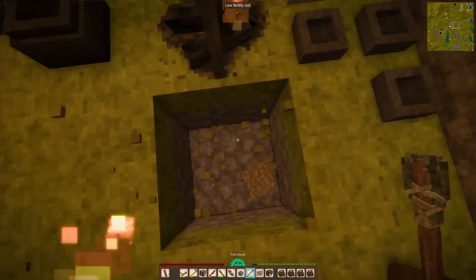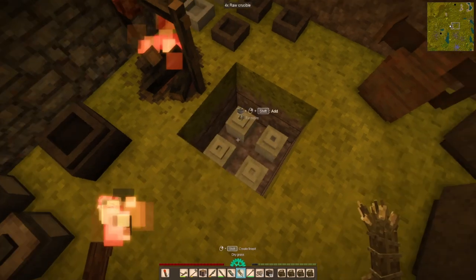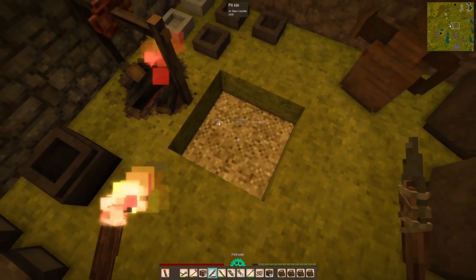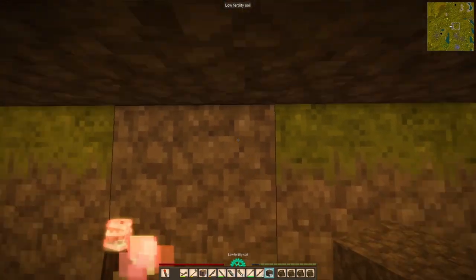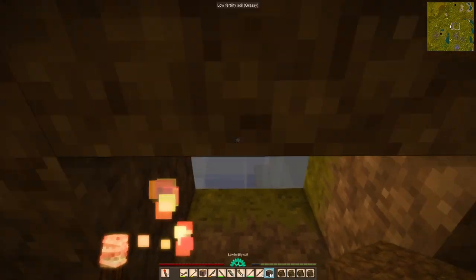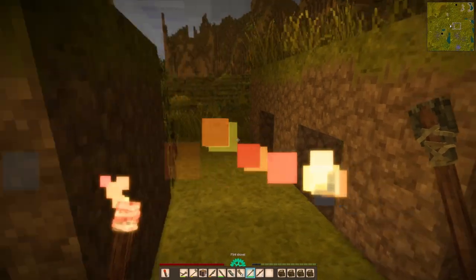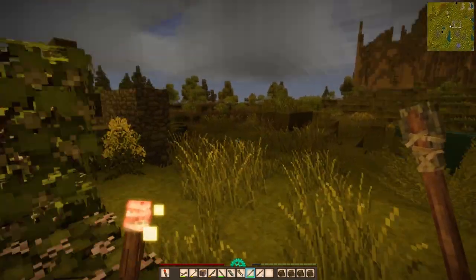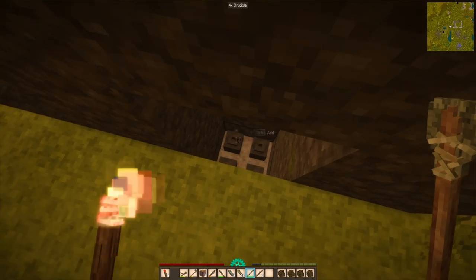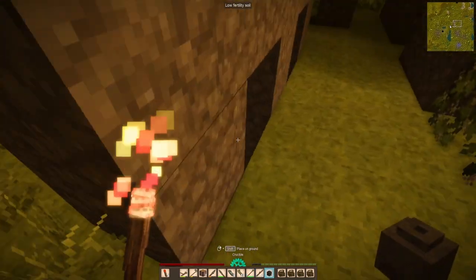I really appreciate some of the attention to detail in this game. Animals hunt other animals and you can find their carcasses, take what's left — sometimes food, pelts, whatever. You can do a bit of scavenging, which is a nice little feature.